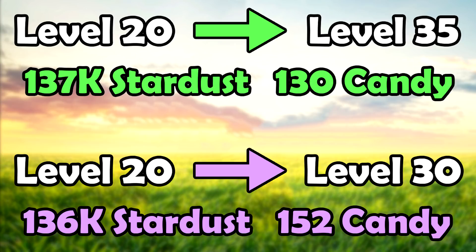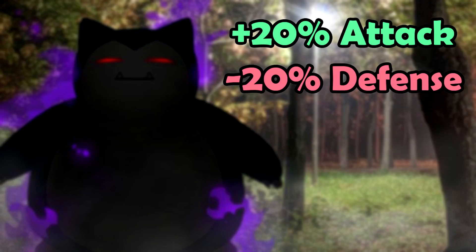Now let's talk about the shadow boost and how it works. The shadow boost gives plus 20% in attack but also a 20% reduction in defense — that's the trade-off for the higher attack stat. Shadow Pokemon are going to be glassier but dish out much more damage. I'm using the DPS times TDO measurement for power potential in this video because it better represents the overall power dynamic, especially since defense is reduced significantly.